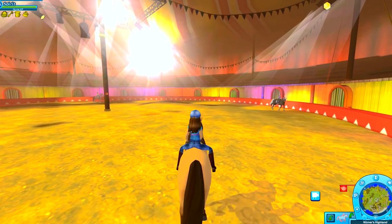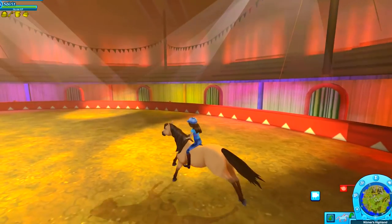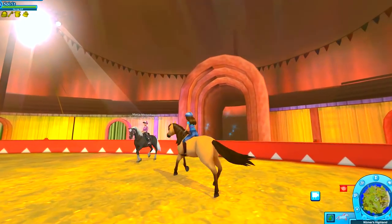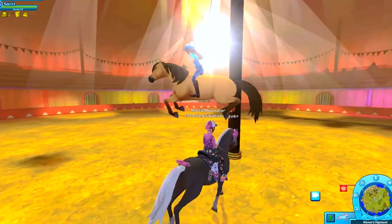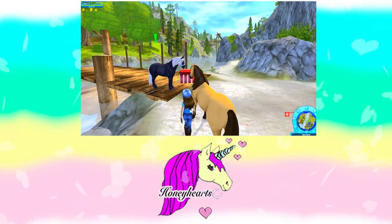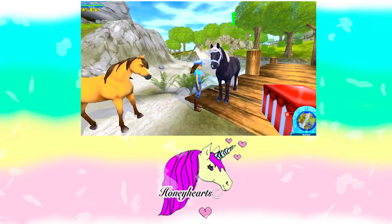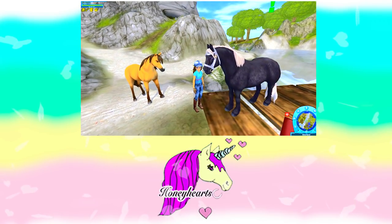Alright, minifans! I hope you enjoyed this video checking out Star Stable and putting together the circus! Spirit and I are going to be practicing inside of the big tent! Hopefully you can come to the show! I will see you in my next video! Bye, minifans! I'm going to jump over her! Hello, minifans — you made it to the end of the video! Who remembers: what did Zee have in her mouth when she ran off? Did she have a ball, a flag, or a mask? Bye, minifans!